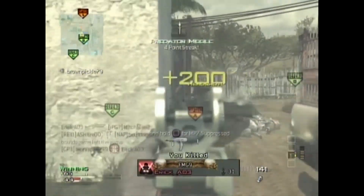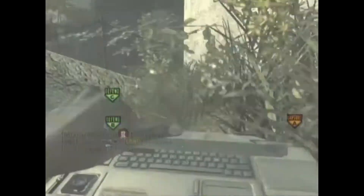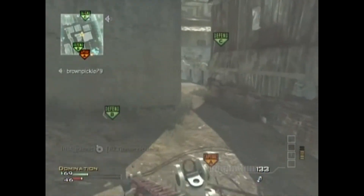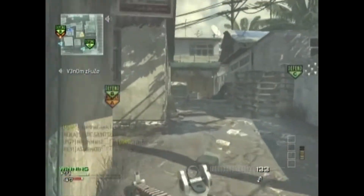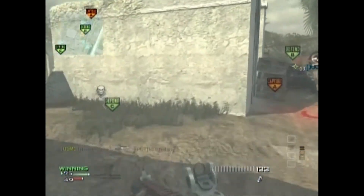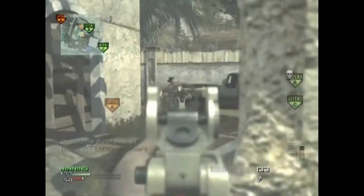Since the spawns are so crazy, you can't really spawn trap people on Domination, which actually is kind of a good thing. Domination was notoriously known for its spawn trapping in Black Ops and Modern Warfare 2. But in this game, there's not really much spawn trapping going on. I constantly find myself rotating around the map, having A and B, then B and C, then A and C, and rotating around the map because the spawns change pretty well. And that benefits players to some extent.